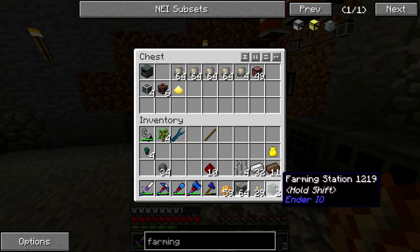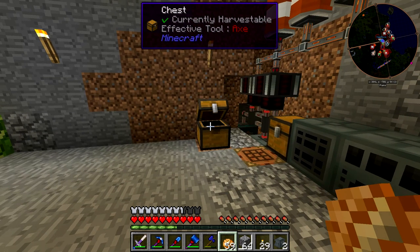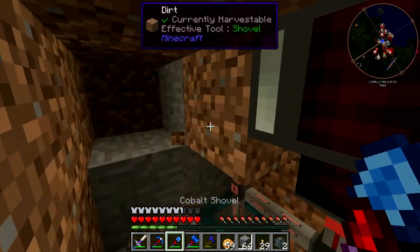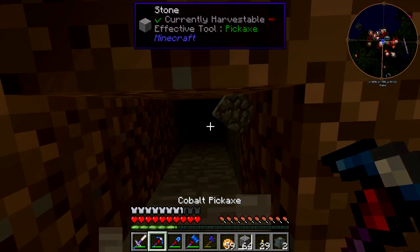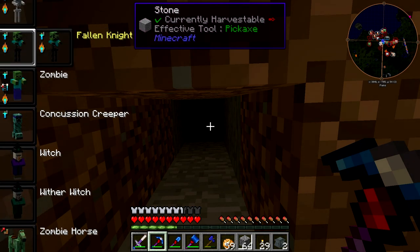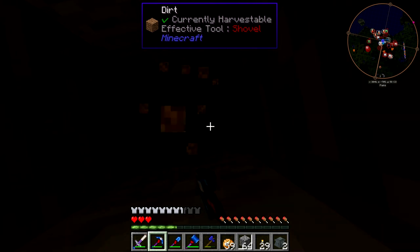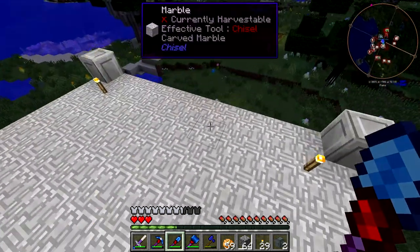As you can see, these require energy, and also the tools you're going to use to harvest whatever you plant. For example, our tree farm is going to need axes, and our potato farm is going to need hoes. I'm going to shift into bat mode here and run some of our power cabling up to the surface. That's a decent spot — we're pretty close to our main power. But before we do anything, let us sleep the night off.